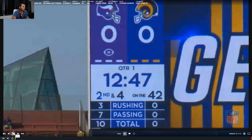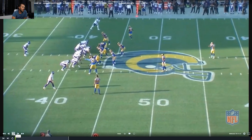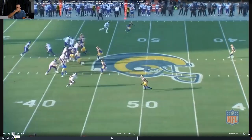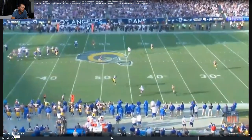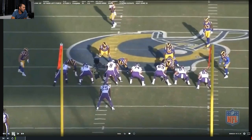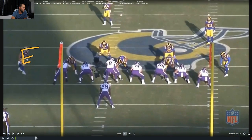Now we're in the tape looking at 4-3 first. I've got my end, my tackle, my tackle, my end — and sometimes it's confusing when guys are at the line of scrimmage — but I've got my Sam, my Mike, and my Will. I've got my corner, corner, my free safety high and my strong safety down. That's older tape with Kirk Cousins. In the tight shot: stand-up DN, tackle, tackle, end; Sam, Mike, Will. Strong safety in the box, free safety high.